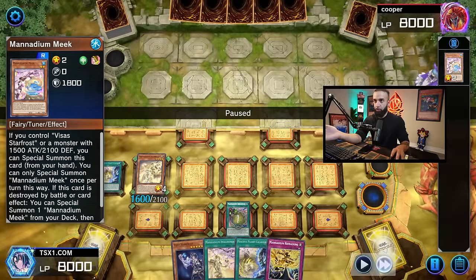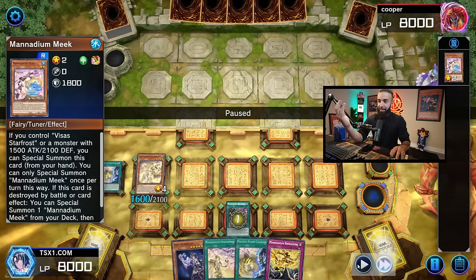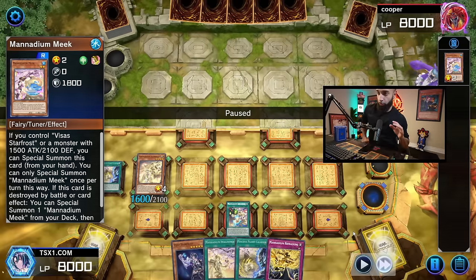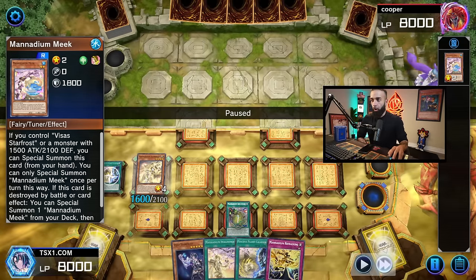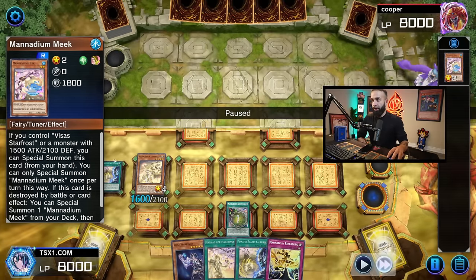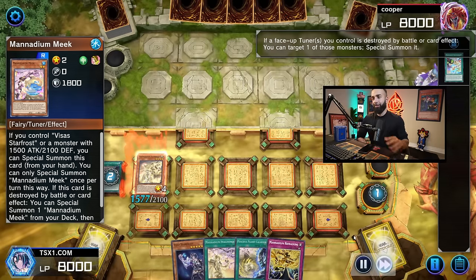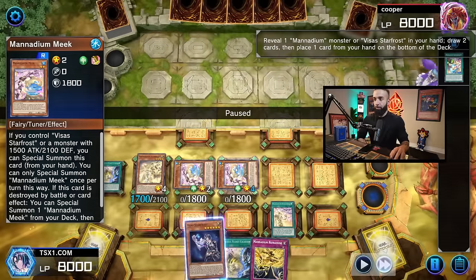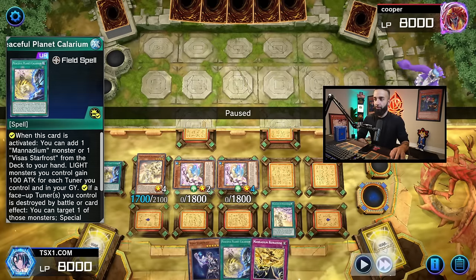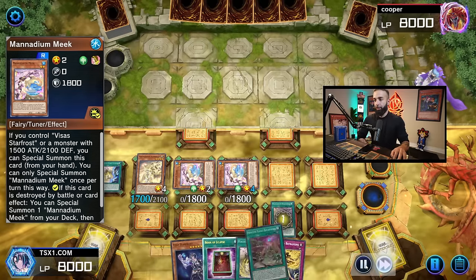When you're popping with Abscission or Vices, make sure to specifically pop Meek. When Meek gets destroyed it specials another Meek from the deck, and Calarium says when a tuner gets destroyed you special that tuner from the grave — so it's a cool little loop. You want Room Heart and Meek in rotation consistently and you want to be popping Meek multiple times.